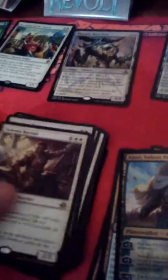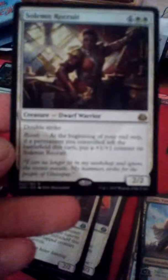We also have Solemn Recruit — another rare — a dwarf warrior. It has double strike. Revolt: at the beginning of your end step, if a permanent you controlled left the battlefield this turn, put a +1/+1 counter on Solemn Recruit.